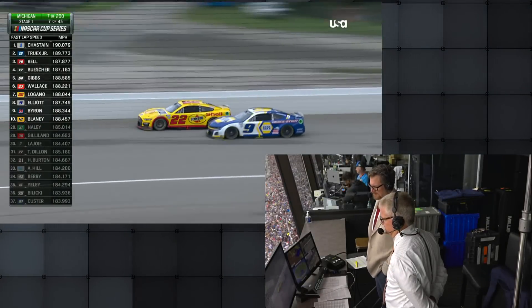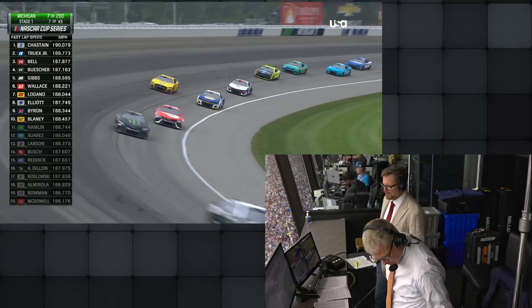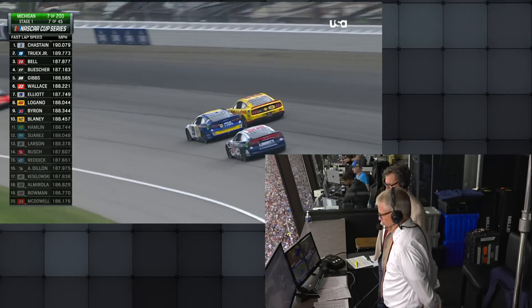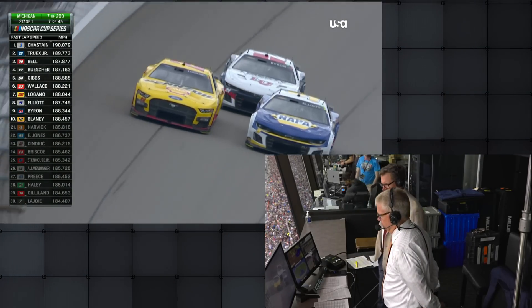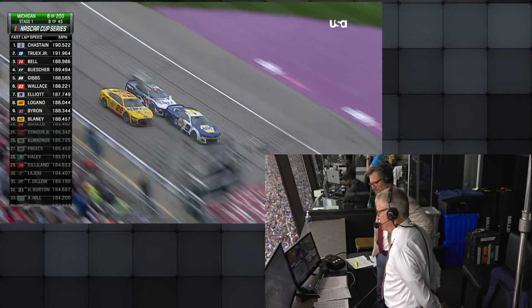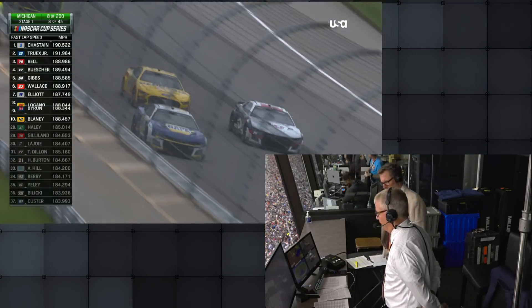Logano's struggling right here, really beat the nine car through one and two, but the nine's back trying to make a pass down the back straightaway. Up the racetrack, almost into the door of Logano. Now he's going to get some help here — Byron's going to push his teammate. They feel like the 22 car is a little bit slower and they can get by him if they work together.